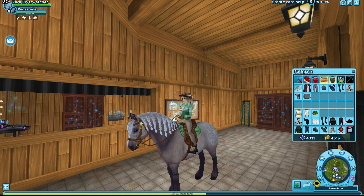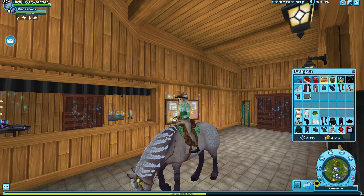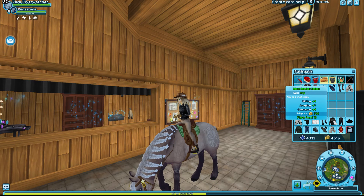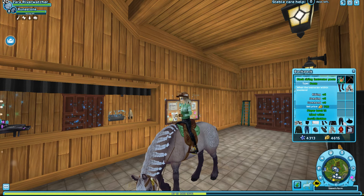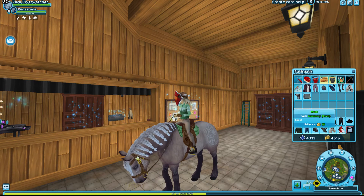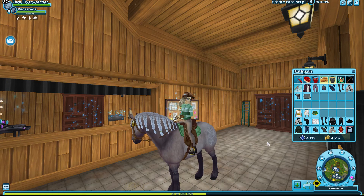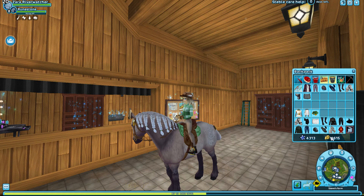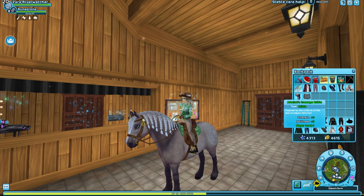For Zara's kidnapper outfit, it is: Top Quality Riding Boots, Black Leather Jacket, Black Riding Instructor Pants, Witch Hat, and a mask that looks like a chicken. For the kidnapper's horse, aka Sunrise, she uses an Admiral's Dressage Bridle.